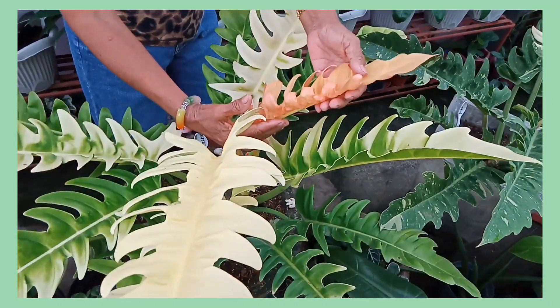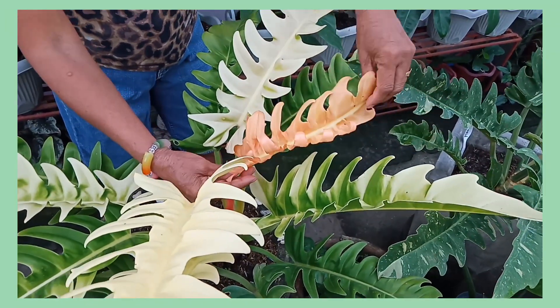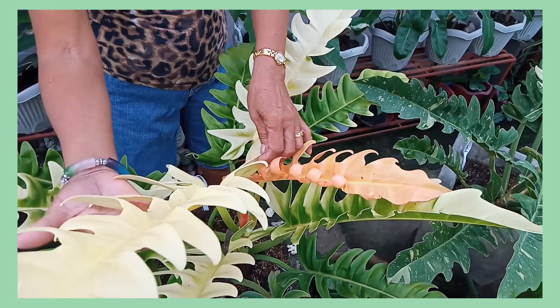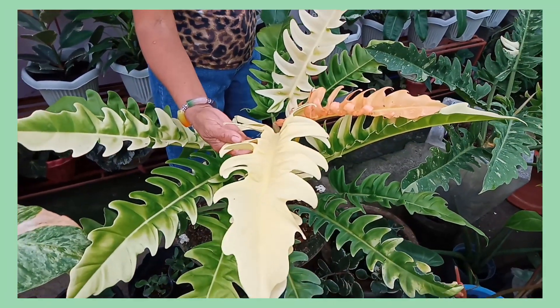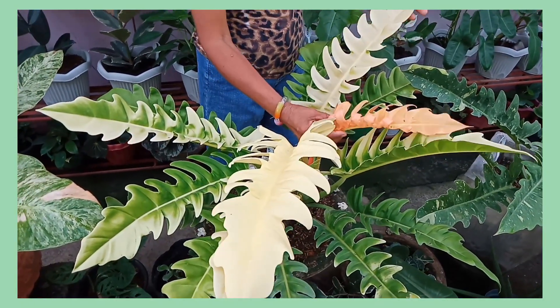Pero pag medyo laki na, nag-o-orange. Yan po ang kanyang dahon. Pag medyo tumatanda na, nag-yelo na po siya, nag-o-gold na po siya. Ito na siya pag nakuha niya yung talagang kulay niya. Ito po ang Golden Ceratom. Ito po ang pinagkaiba niya, mga kahalaman.